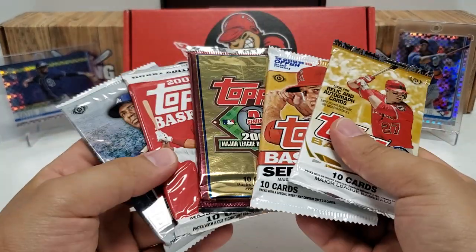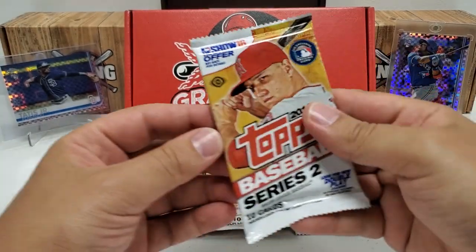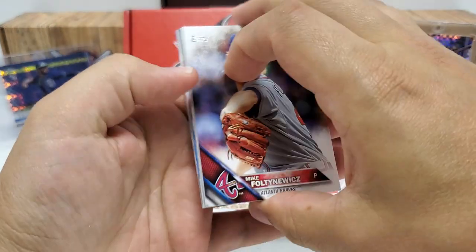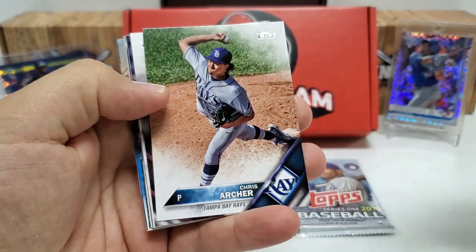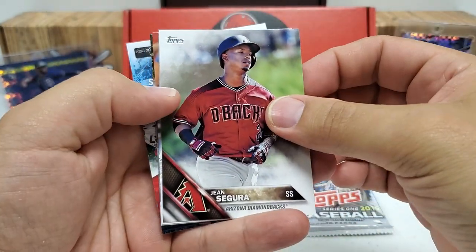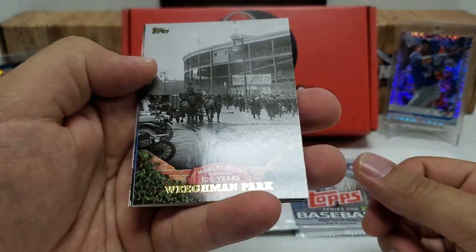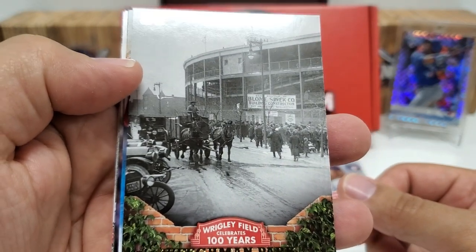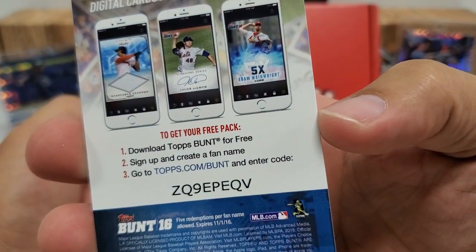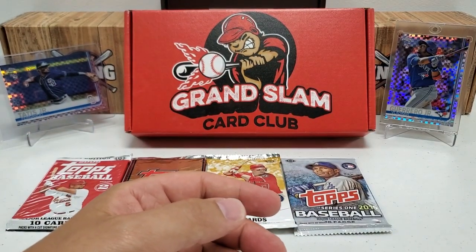I'm actually glad I saved these five packs for the end — these were the five I was most anticipating. Let's do them in reverse chronological order. Starting with 2016 Series 2: Mike Fultano, Chris Archer, Michael Lorenzen, Jaime Garcia, Jean Segura, Dominic Brown, then we got a Wrigley Field card — that old school picture is actually pretty cool. A Bunt 16 digital insert — the code is probably bad, but take it if you want. DD Gregorius, James Shields, and Cody Allen. I don't think we hit any rookies in that pack.